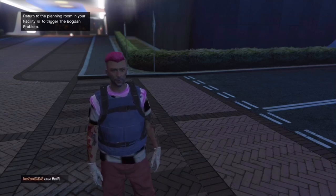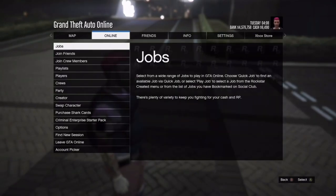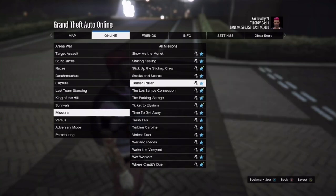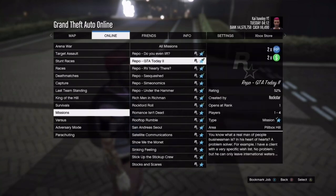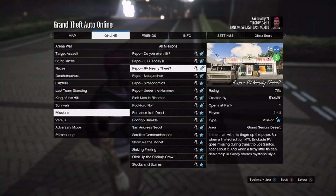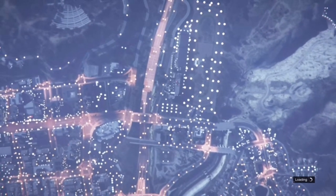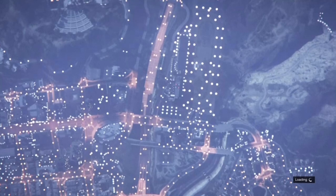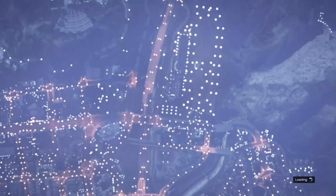What you want to do is press Pause, go to Online, go to Jobs, press Play Job, go down to Rockstar Created, go to Missions, and keep scrolling until you find the repo missions. The mission you want is called 'RV Nearly There' — that's the one you need to start. It's a Rockstar created mission so it's already available, you don't need to unlock it like the casino missions.